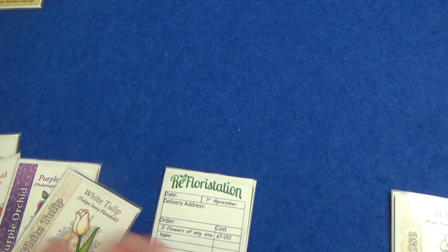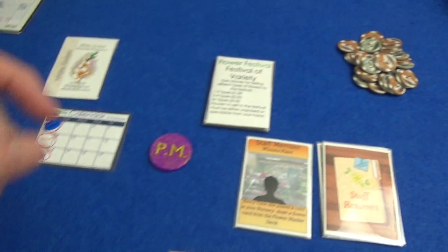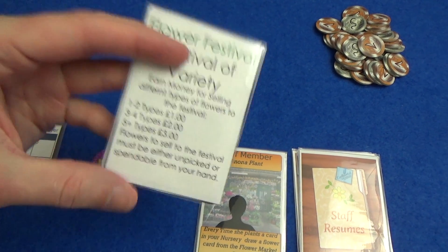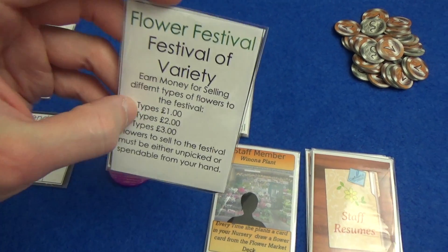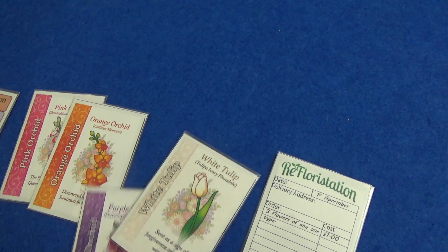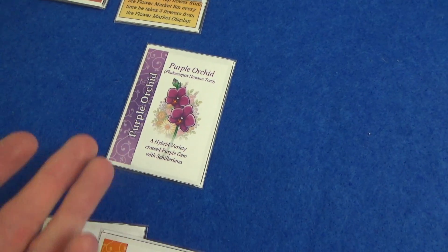Marty's afternoon action — he just wants one type. I think he's going to plant these. There is another thing to consider at the end of the game: there will be a flower festival, and the same way you fulfil an order, you can submit flowers to it as long as they're not already used up — and we want different types of flowers. So planting all these orchids might not be in Marty's best interest, but he is going to plant the purple orchid, just so he doesn't have to give off all of his cards when he hands in the order.